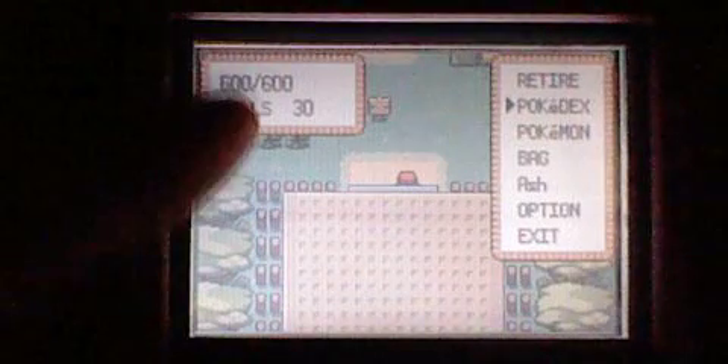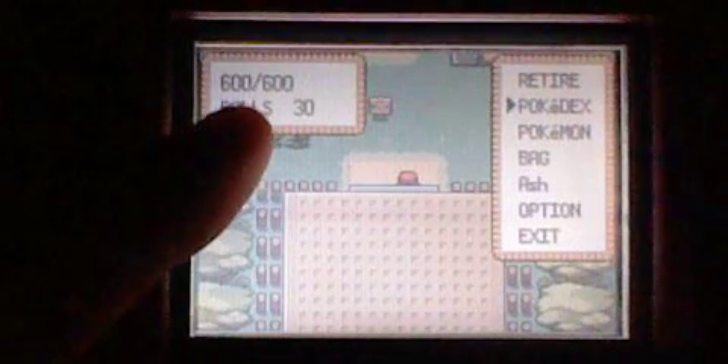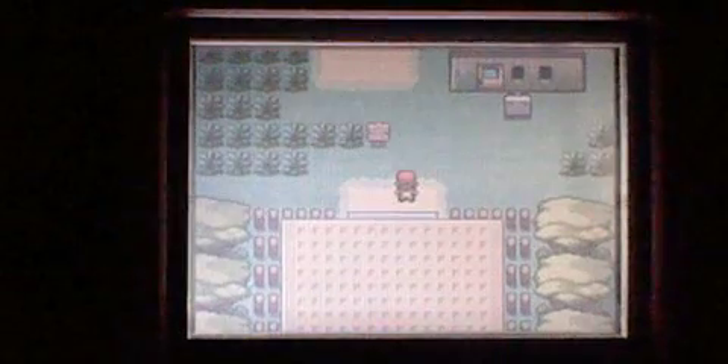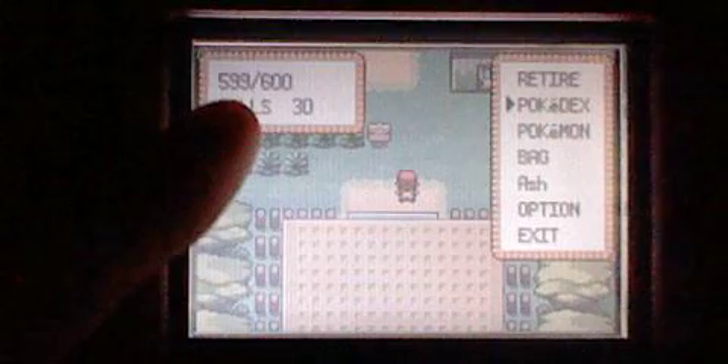Let me get things straight — you don't have a timer. These up here, out of 600, these are how many steps you have left. I'll give you an example: move one step, 599. You don't have a time limit, it's just steps. So you get down to zero, you have no time left.